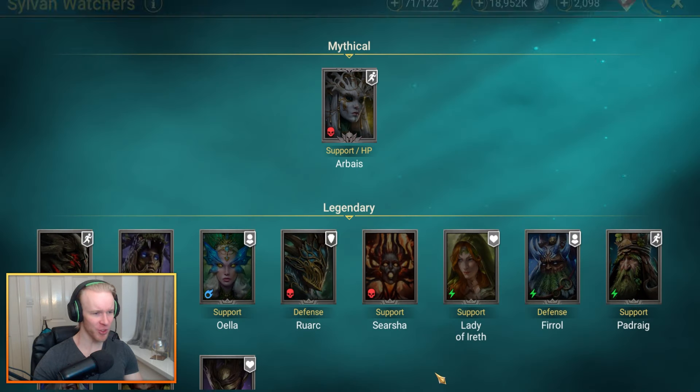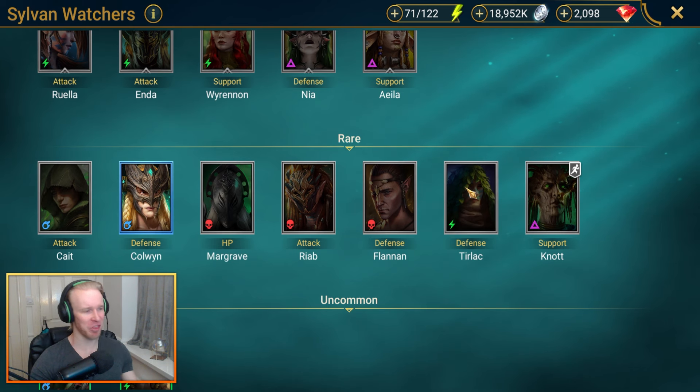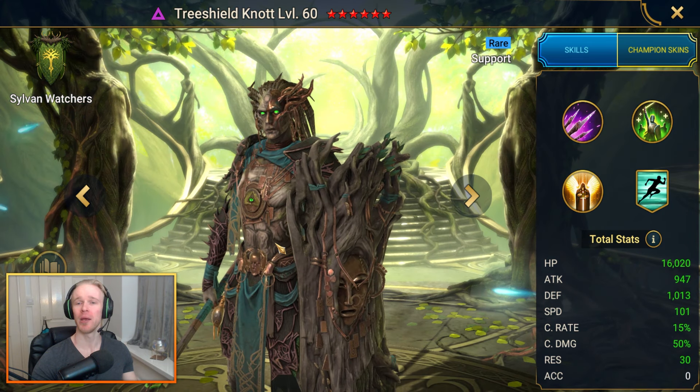Let's start at the bottom with the Sylvan Watchers. While there's a good case to be made for Terlach, I think we're gonna opt into Tree Shield Naut.